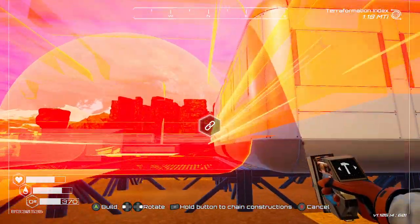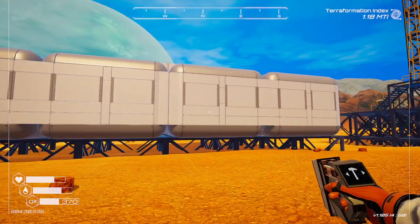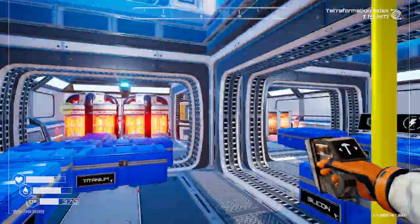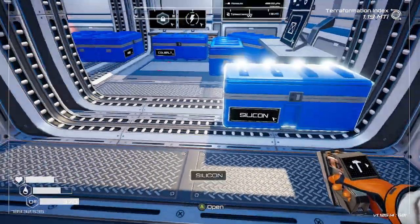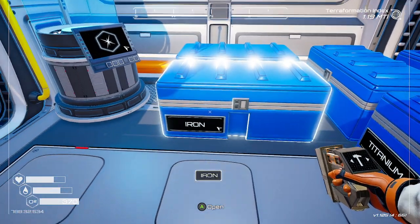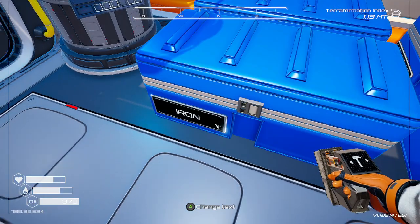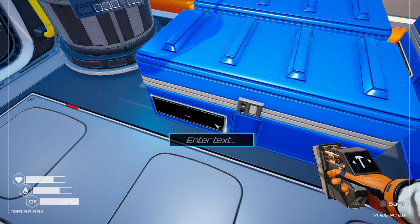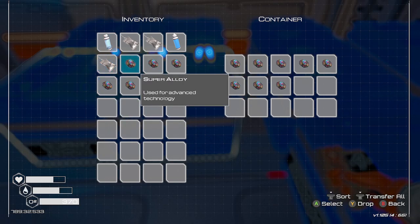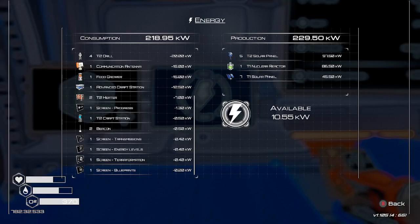We've gotta build the big living compartment first, and it's gonna be really easy because it'll snap to the other one, which is great. Okay, snap to the other one — please — there we go. Now we need a door. Let's go see if we have any silicon. I don't think I have any left. No. Let me change this storage to super alloy. Alright, wow — moving day is gonna be fun. 10 kilowatts. Did we already do our blueprints? I think we did.